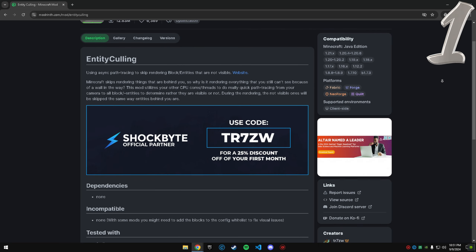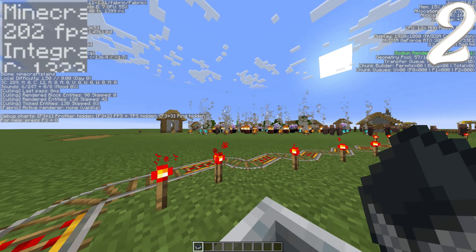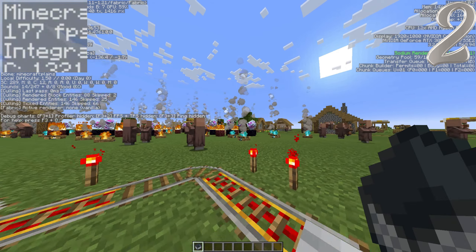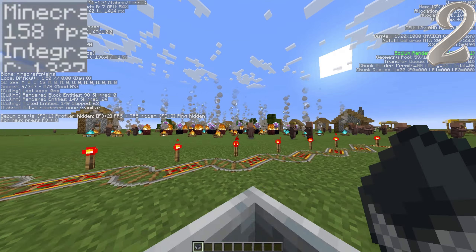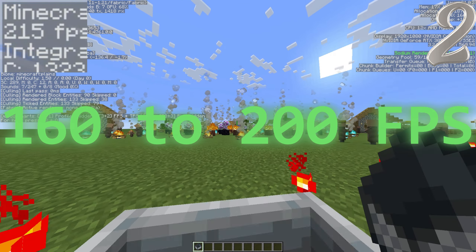The second mod is Entity Culling. In simpler terms, Entity Culling doesn't render mobs behind blocks — it skips rendering. They will still spawn and drop items, but for performance, the mod will make the game not render them. There were lots of FPS drops, but overall I got 160 to 200 FPS.